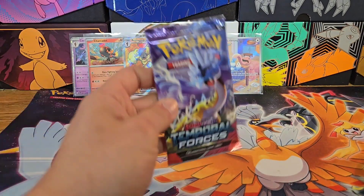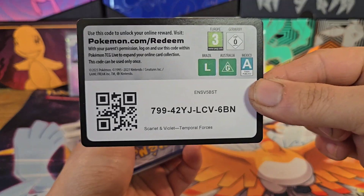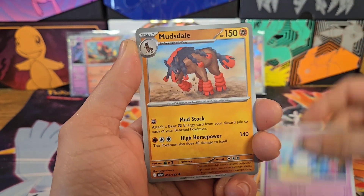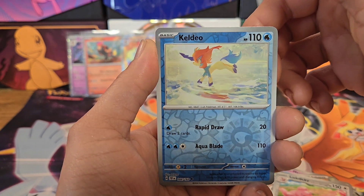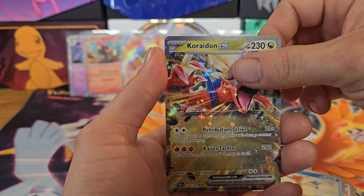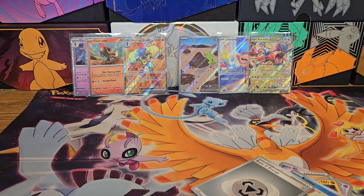Thank you if you chose to watch till the end - appreciate the support as always. Last pack: Sizzlipede, Meryl, Mudsdale, Explorers Guidance, Colossal, Lickitung, Keldio, and our last card of the video - Carydon. All right, well we did get something, not exactly what I was looking for but it's all right. So we got Larvitar, we got Lickitung which is new, and the Carydon.